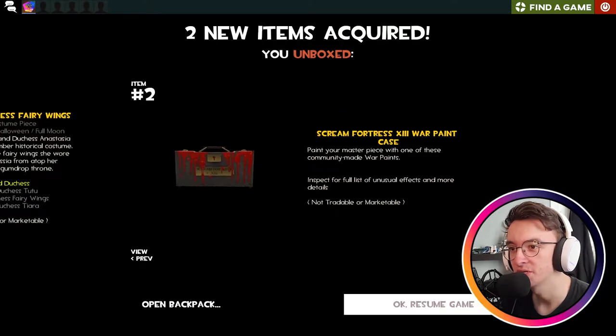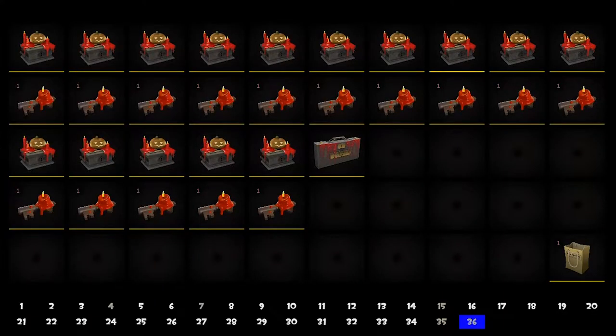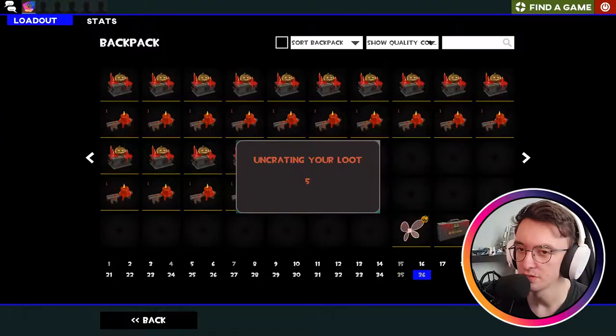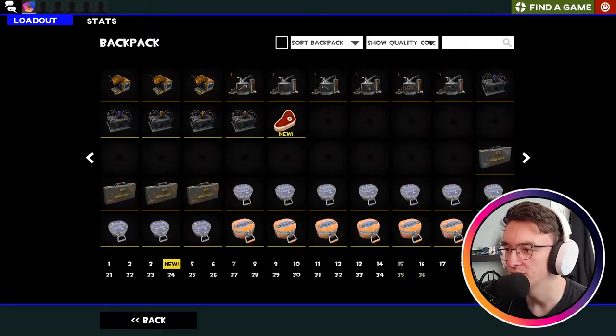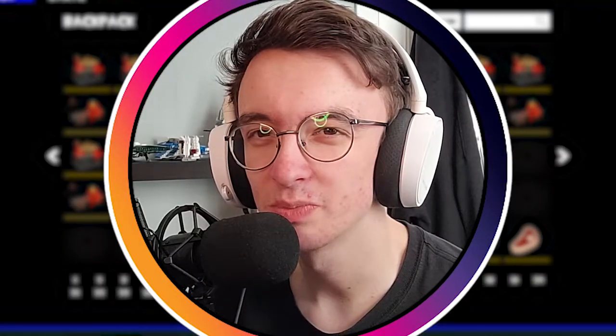The Grand Duchess Fairy Wings and a Scream Fortress XIII Warping Case — nice! As you can tell, these cases look a lot better than the spider ones. Friendship over with spiders — pumpkins are now my best friend. We're gonna open that later. And then in the paper bag we get for buying keys at the TF2 store: a Buffalo Steak Sandwich. Lovely.